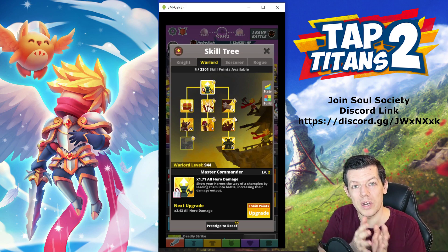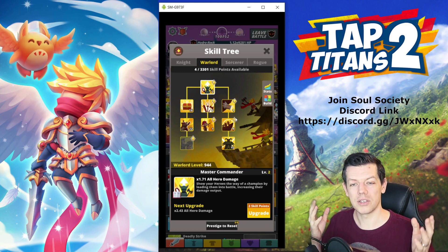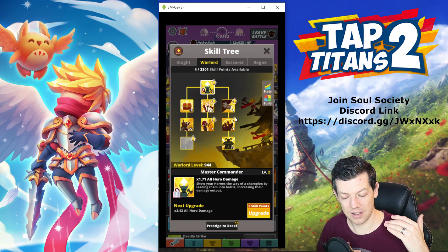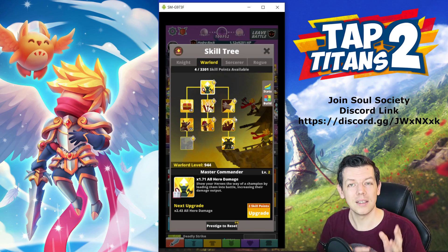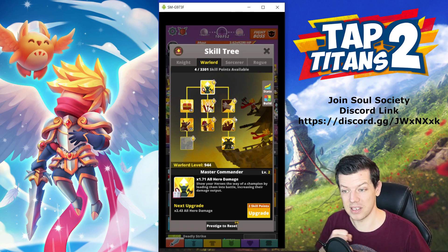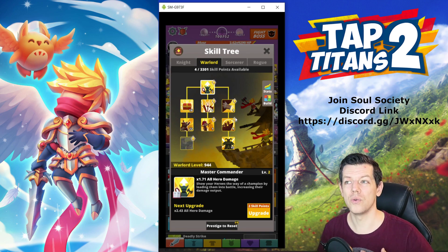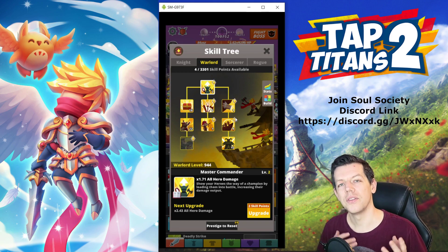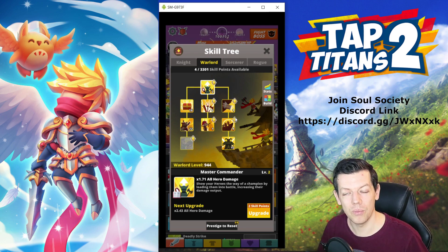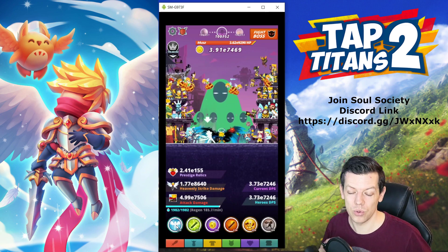Clanship builds are used at the beginning, but when you are ready and have enough skill points, it comes down to your play style. If you're semi-active and want a strong build that balances push and farm — stick with clanship. It's what many end-game players still use; it does both worlds well. If you're very competitive, grinding four hours a day, then Heavenly Strike gives a bit more power — maybe an extra 50 to 100 stages — but you have to be constantly active.